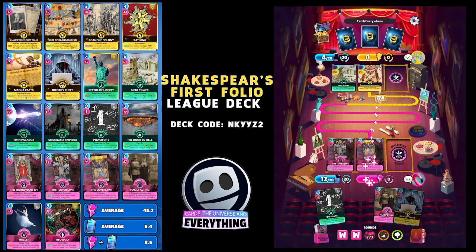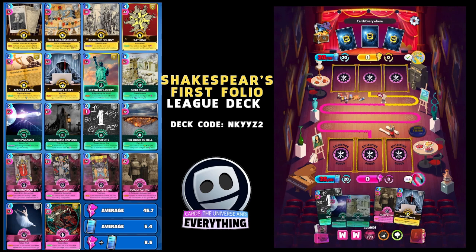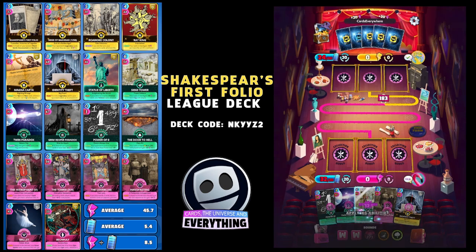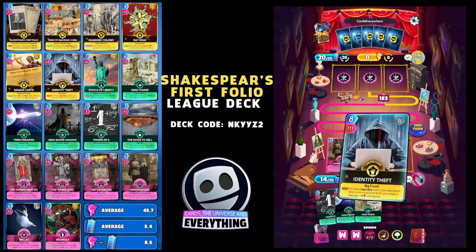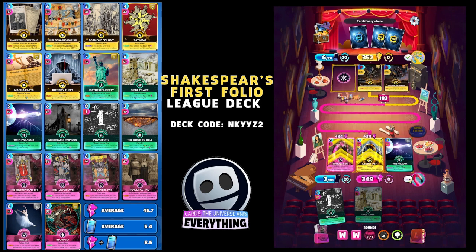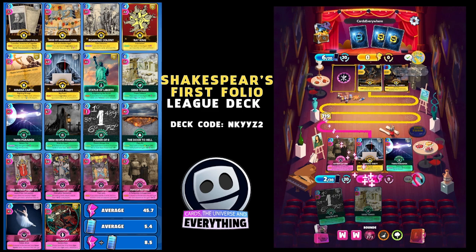He's got too high energy — that looks like his problem. 521 — what a score from The Lovers and The Tower, that is amazing! In this deck The Lovers is working really well. We're back into the lead, 183 in the lead. Twin Paradox looking nice, plus 32 from Identity Theft plus the 183 — he's got no chance. 34 from Hand Fasting, 32 — 513!